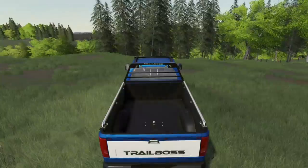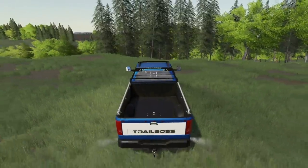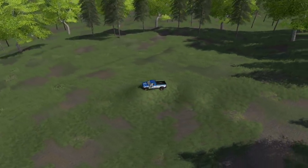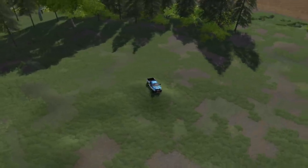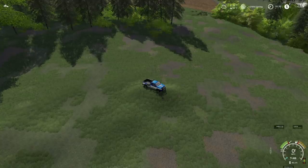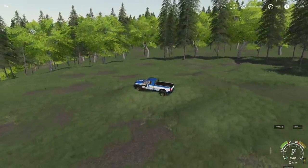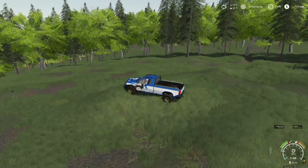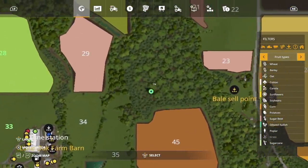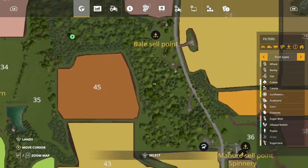Here on Farming Simulator 19, today we are back and you can see the area that we have cleared. Believe it or not, just this small area around the fields we're at right now. I keep hitting buttons and nothing's popping out — KBM switches stink sometimes. We are right here smack dab at the beginning of the forest.